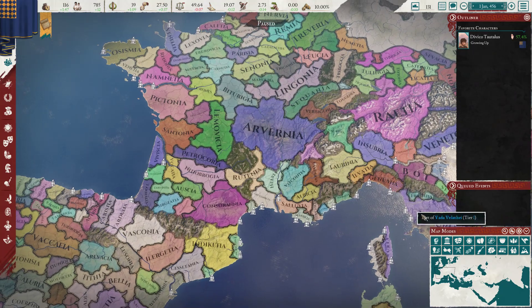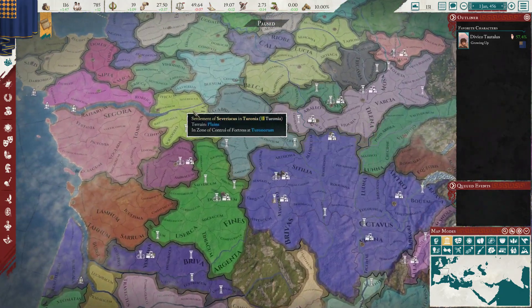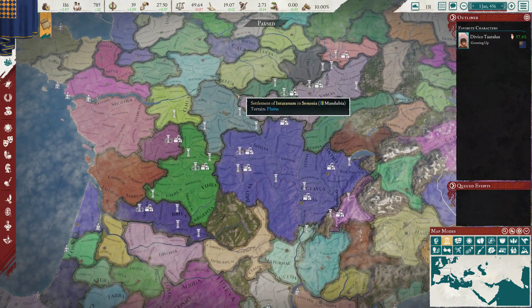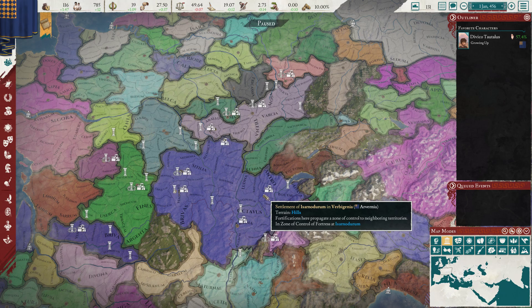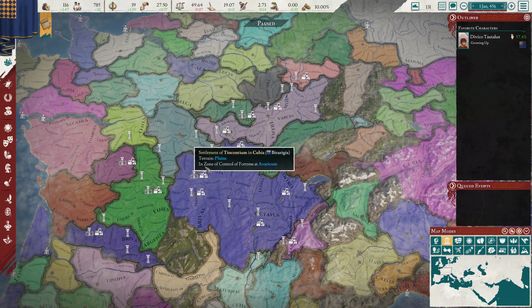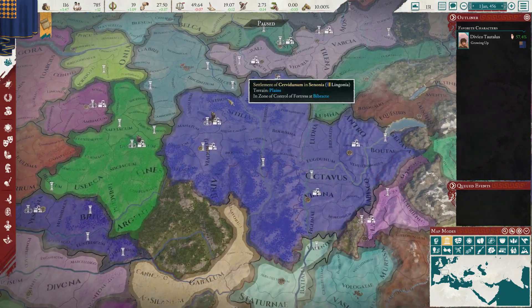If you'll remember we were setting up for conquering the Baturgians, hopefully without needing to call our allies, although I'm a little dubious about that. We do need to get our AE down and our stability isn't great, and we probably need a little bit more money for some mercenaries.